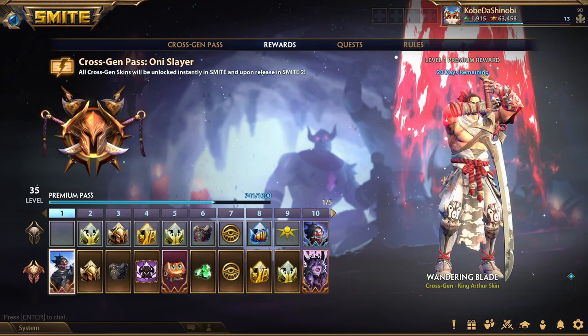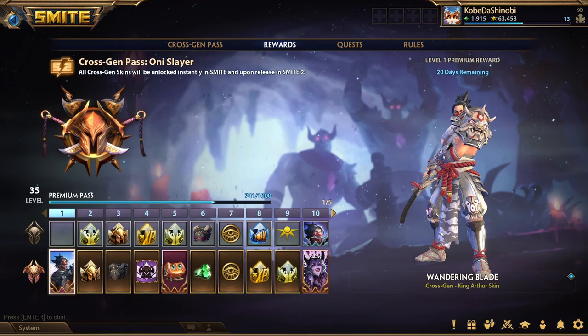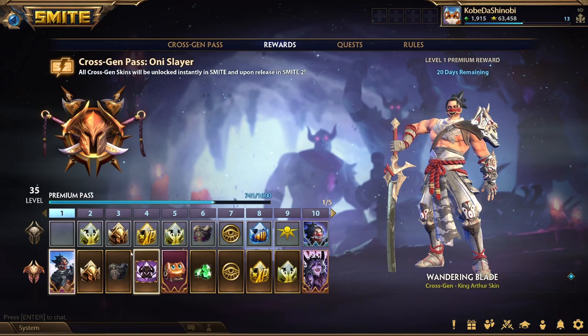First off, what you'll get is the Wandering Blade King Arthur skin. It's pretty cool, not my favorite in the game, but I didn't have a King Arthur skin so I was like, that works. The big thing to keep in mind is it's a cross-gen reward, so you'll get it in Smite 1 and you also have access to it in Smite 2 — that's what kind of pushed me over the edge to get it. The rest is kind of normal rewards; you get some crystals here and there but it ends up only being like two or three hundred.